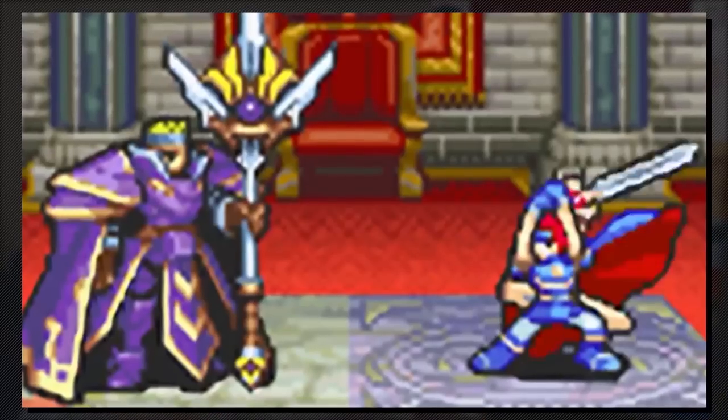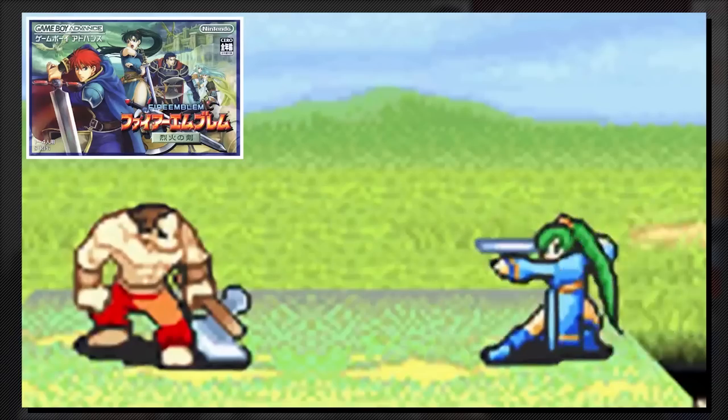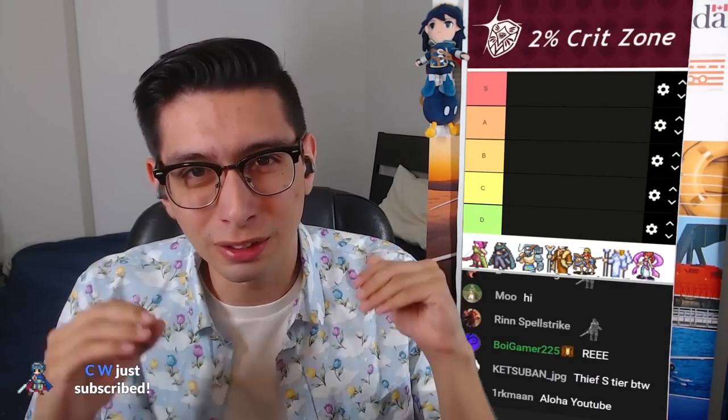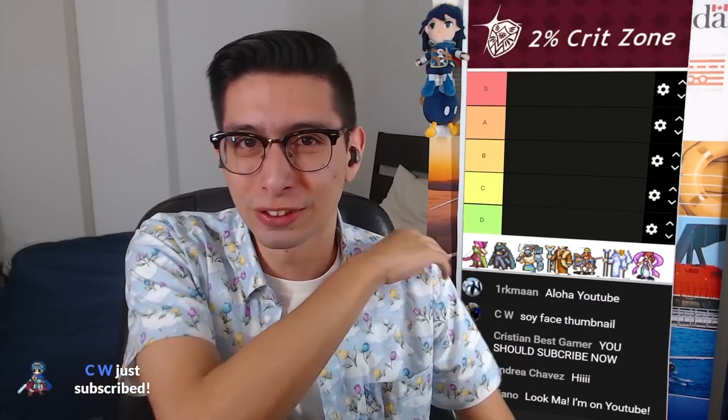What's up, Pavis here with another critical hit tier list, but this time we're throwing it back to the GBA days. We're going to be ranking all of the Game Boy Advance Fire Emblem games and their critical animations. It's going to be a fun time. These animations go so hard. They just don't make them like they used to in the old sprite days. Without further ado, let's get right into it.